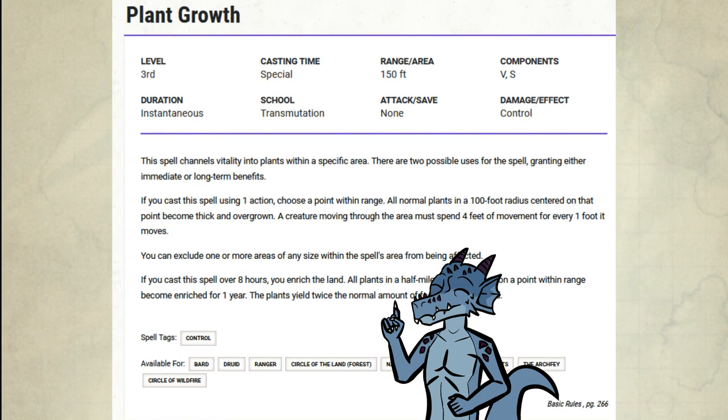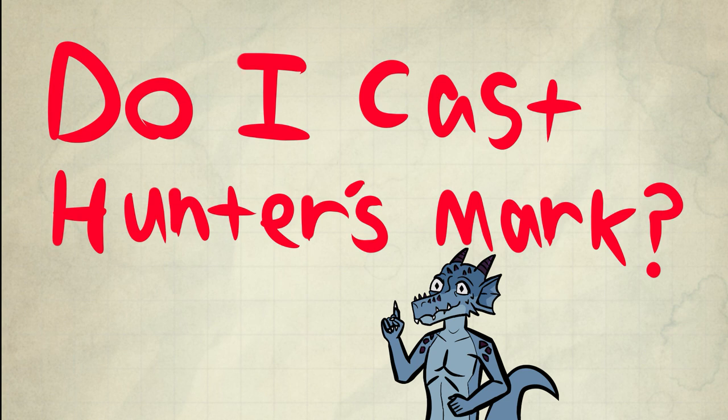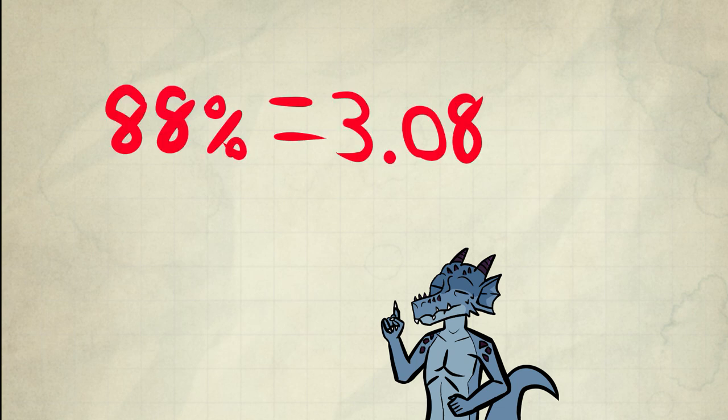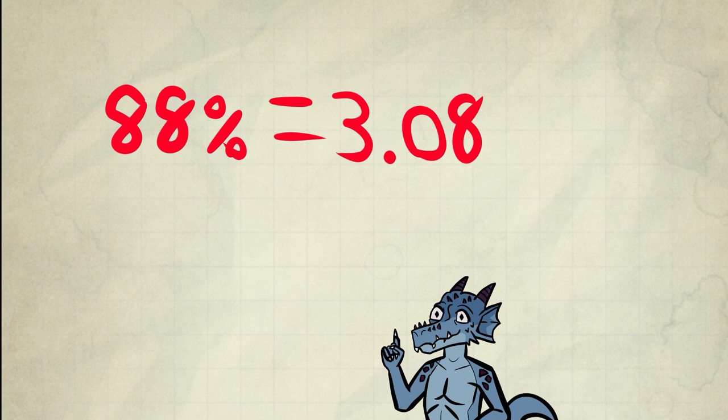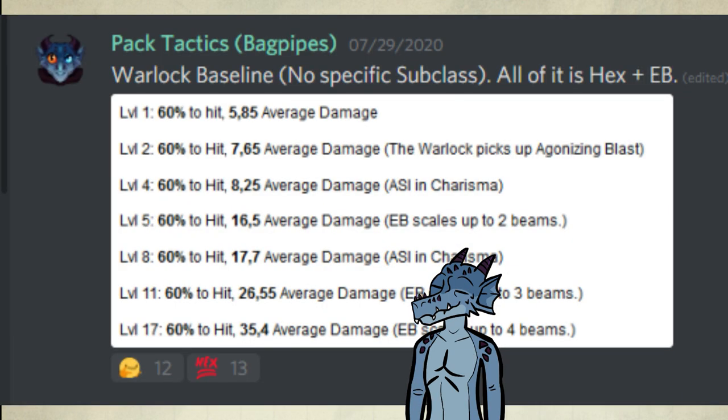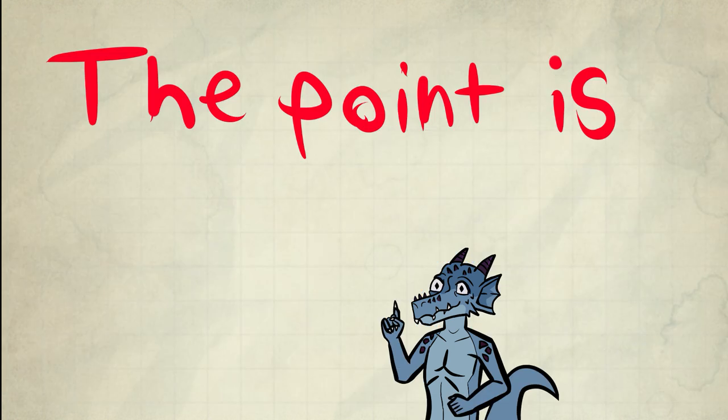Do I cast Hunter's Mark? I do sometimes with my Kobolds, but it's very rare — sometimes I don't prepare it at all — and I'm playing three different Rangers every week at the time of this recording. Due to consistently getting pack tactics, it's 88% to hit usually, and DPR is 3.08. However, when using Sharpshooter it's 64% to hit, giving 2.24 DPR. The Sharpshooter with advantage does the majority of the job, so an extra 2.24 is really nothing. I already surpassed the baseline by a lot without Hunter's Mark. The mark being quote-unquote mandatory is false, and this is my evidence.